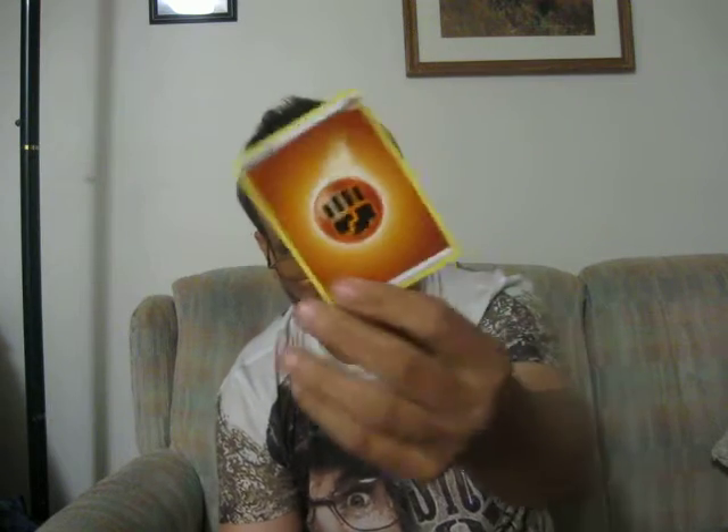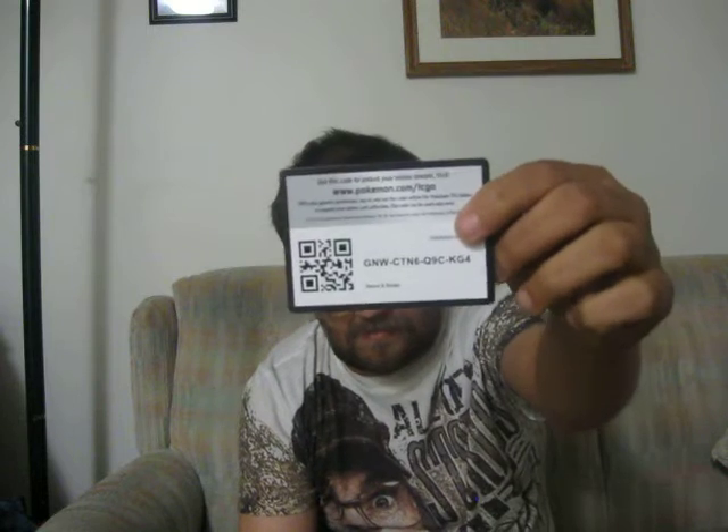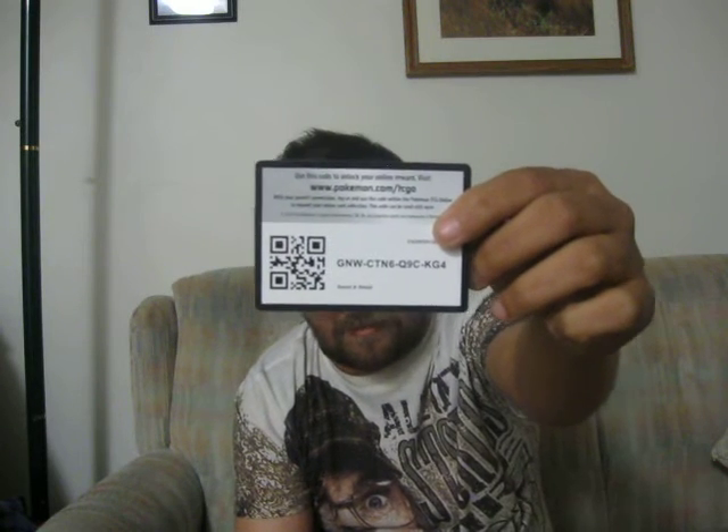Reverse holo, and we got a Rainbow Rare — BD. Pretty cool! Flaming Fist Pump Energy. Pseudo Wudo. Elder Doss. Energy Search. Code card for anybody that wants it, there's the code.